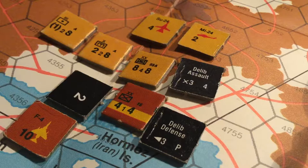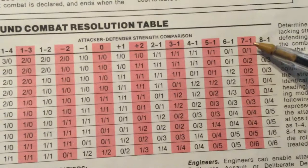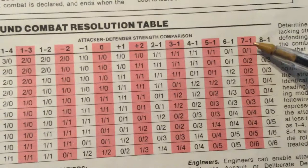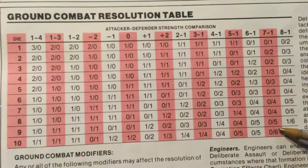If we roll on the ground resolution table — here you can see the different columns — the column we're using is the seven-to-one column. Assuming the Soviets rolled a six, six plus six creates the result. The numbers on the left are the effects on the attacker; the number on the right is the number of hits on the defender. The defender receives a total of six hits, and six hits will destroy that division.